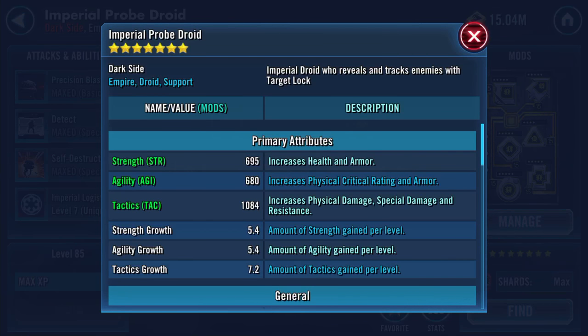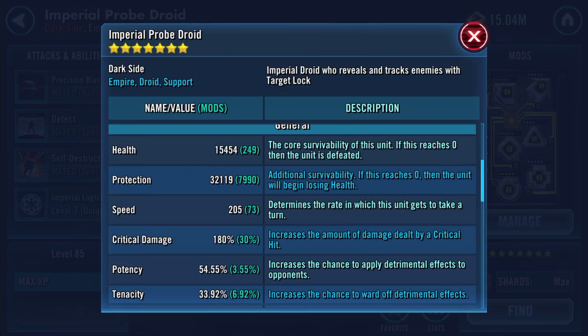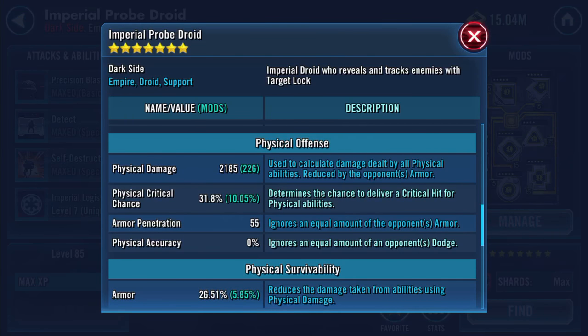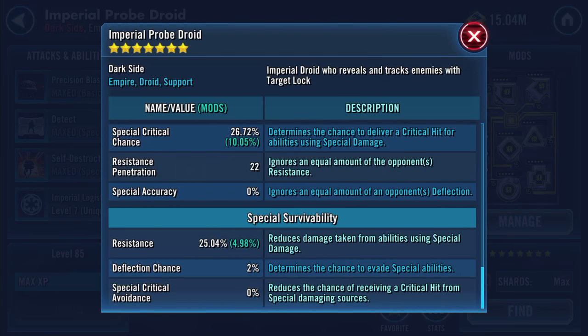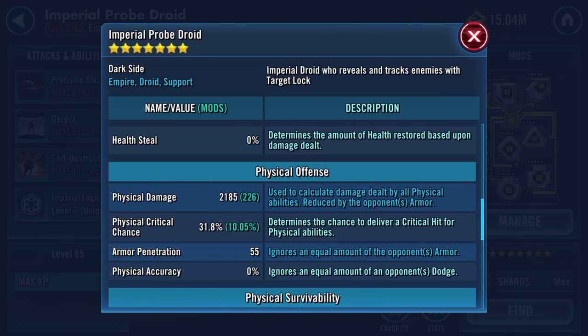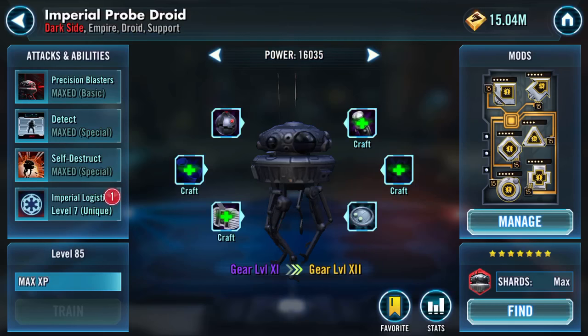The reason I mentioned strength, agility, and tactics is because they all increased - of course they did, that's why the numbers went up. Health is now 15,455, protection is 32,119, so that's a combined 47.5K health and protection. Speed hasn't changed, neither has potency or tenacity. Physical damage has gone up to 2,185, special damage to 3,588, special critical chance went up as well. Resistance increased a little bit, armor penetration went up to 55.